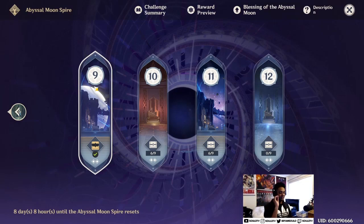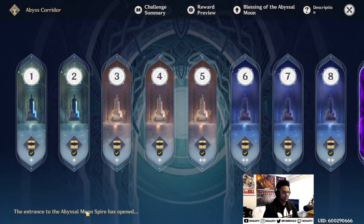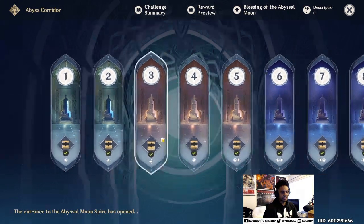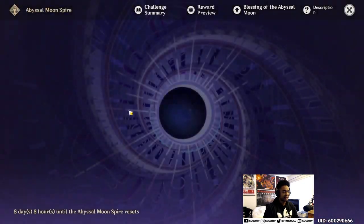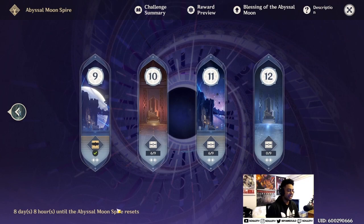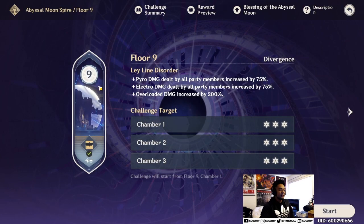Floor 9 is when Spiral Abyss starts getting pretty hard — this is the first bottleneck I experienced where I really struggled. Spiral Abyss resets every two weeks or so. Floors one through eight are one-time bounties, but once you get to nine and up they reset, so you want to clear as much content as you can every time it resets.